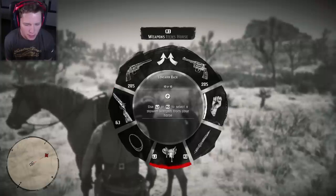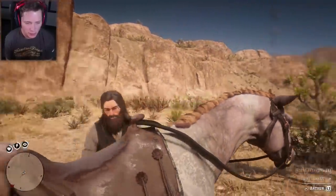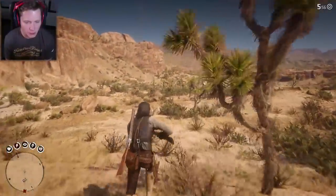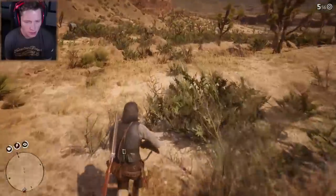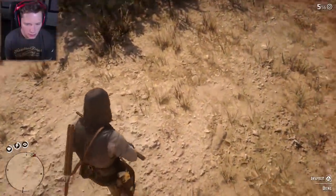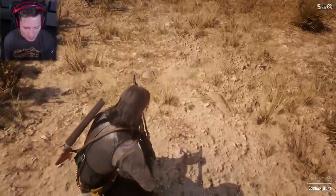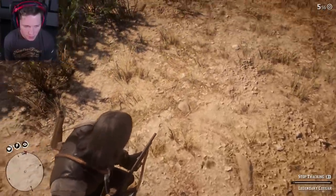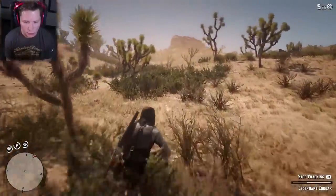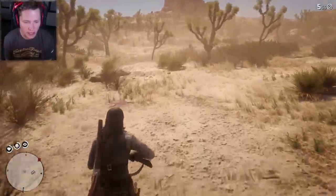I'm gonna have the double-barreled and the pump action because they like to get up on you. Let's see — oh hello, there's our first clue right here. Make it nice and easy for us. What do we have going on? Right here — what is this dung? Not that recent though. All right, looks like we're gonna track it this way, see what our next clue is. Feels good to be back.